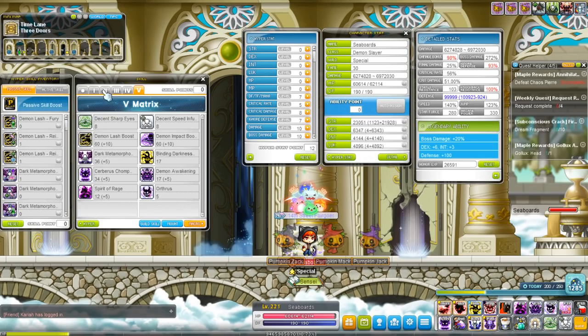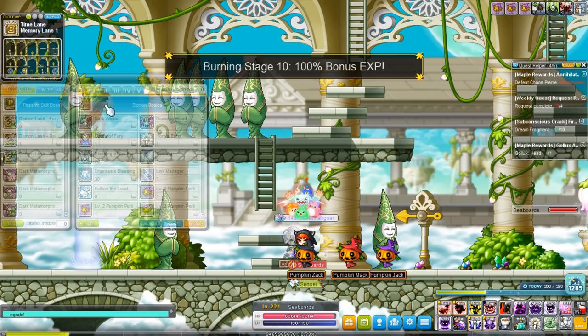I'm going to be talking about the skills, and then also things like hyperstats, what you want to optimize for, V-Matrix, what inner ability you want to go for, and even things like Link skills.